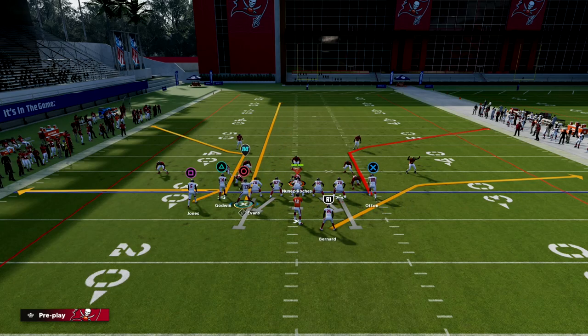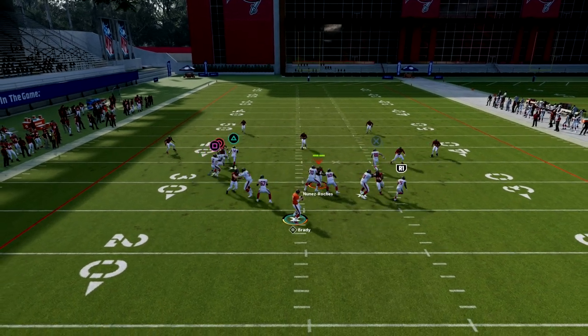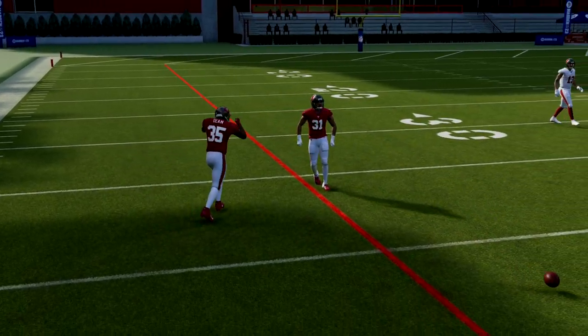Just take Mike Evans and put him on a streak when you motion him across instead of blocking him. Now we have a clear out, and this gets wide open against cover two. So if you're getting a lot of cover two, just throw that.